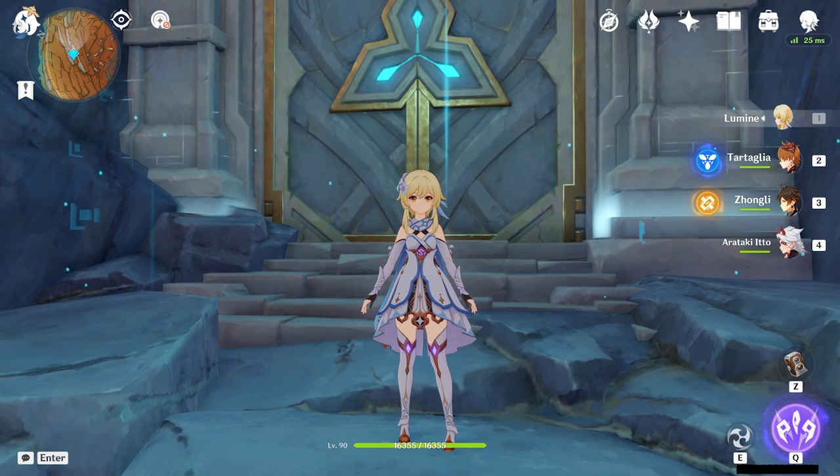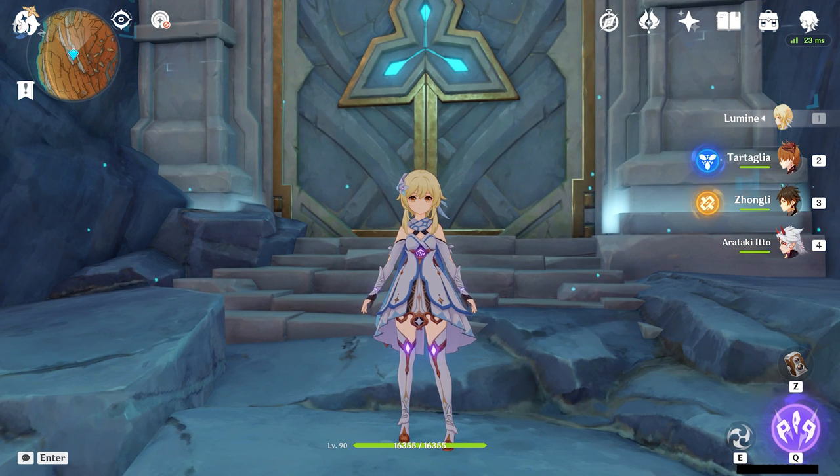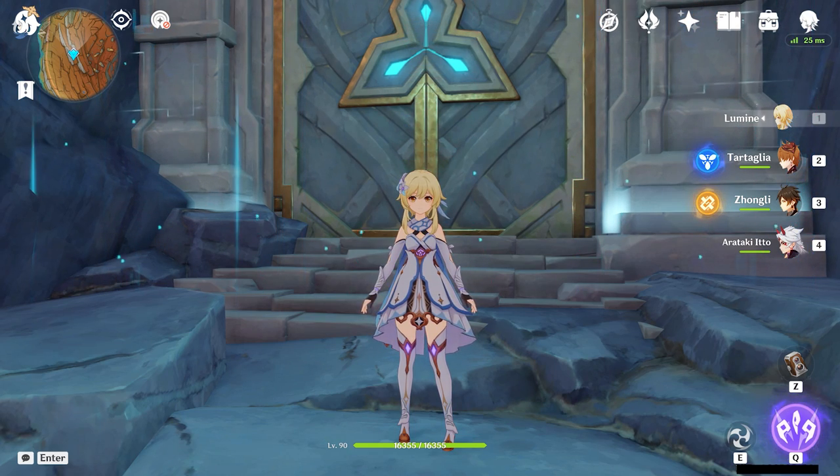Hey y'all! With update 2.6 we got a new domain called Lost Valley. It contains two new artifacts, the Vermilion Hereafter and Echoes of an Offering. It's a little tricky to open, so I wanted to give you a quick walkthrough.